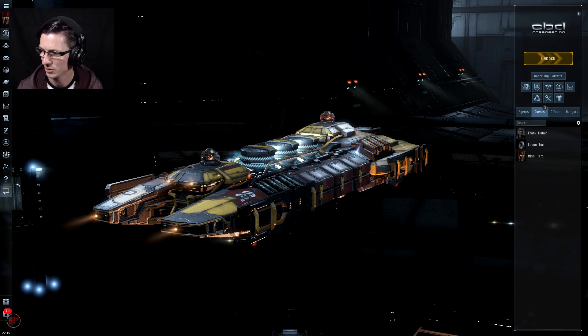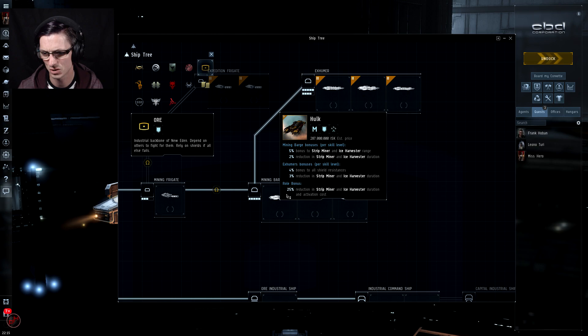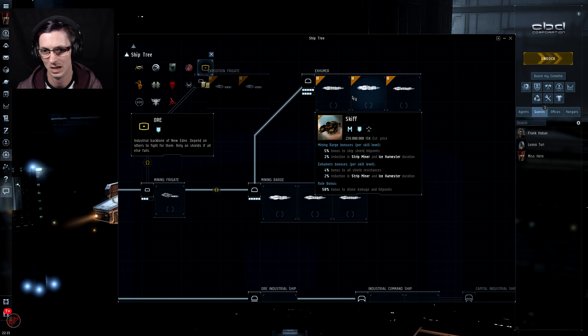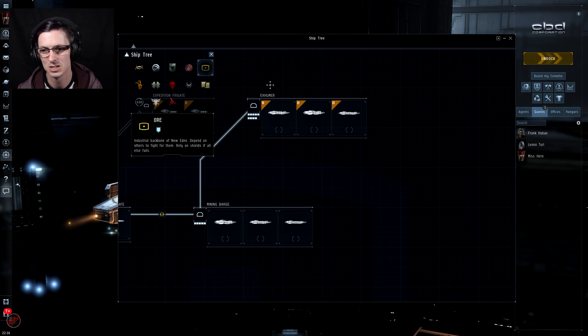If we open up the ship tree and go to the ore/pirate faction section, at the top right at the end of the mining frigate line, we can see the exhumers. They're essentially the T2 variants of the mining barges. We have the Hulk, the Skiff, and the Mackinaw. The cheapest is the Skiff at 240 million for the hull, and the most expensive is the Hulk at almost 300 million.